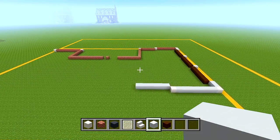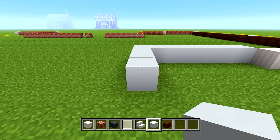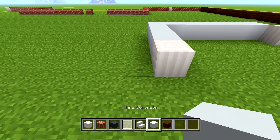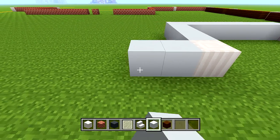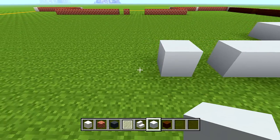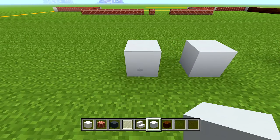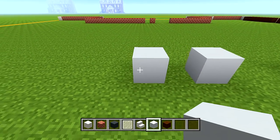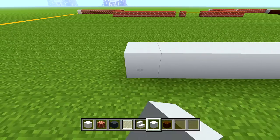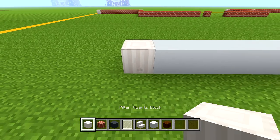With your white concrete, go left from the corner and bring this towards the back 3 blocks. Switch to your pillar quartz block and place it in the corner. Switch back to your white concrete, go to the left, and place 5. Then skip 1, place 1, skip 3, place 1, skip 1, place 1. Then place another 10 next to this. Switch back to your pillar quartz block and place it in the corner.